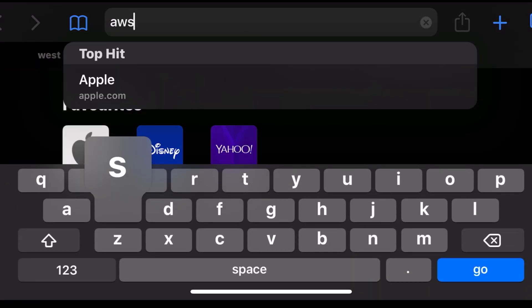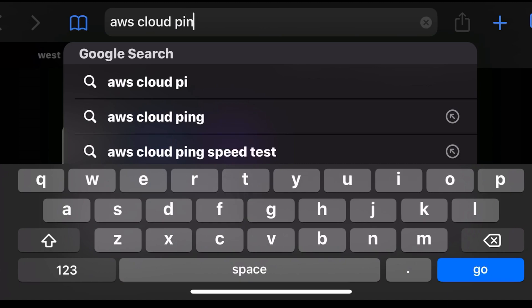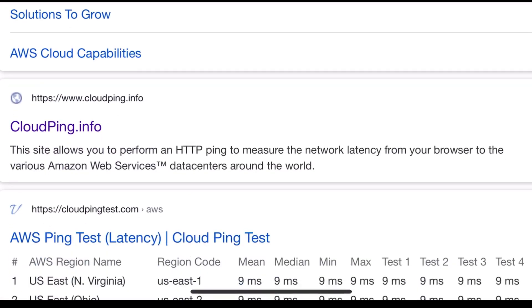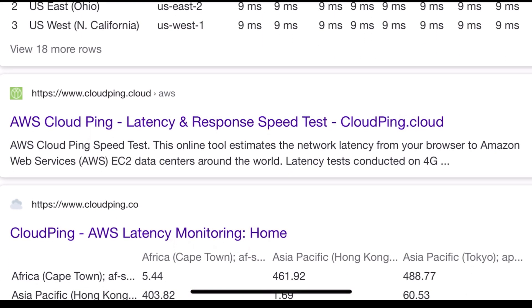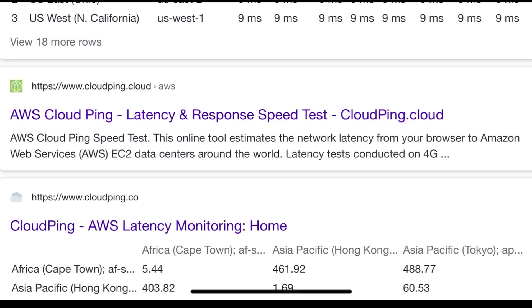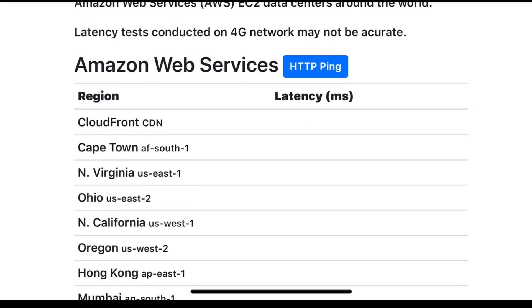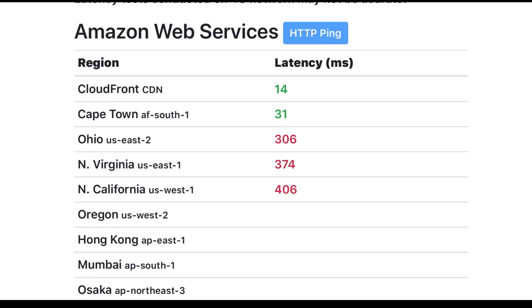If you want to test your ping to the SA servers, make sure to type in 'cloudping' and then press search. Scroll until you find the website that says www.cloudping.cloud, then click on that. That should take you to the site — just press that blue button and it will test your ping.